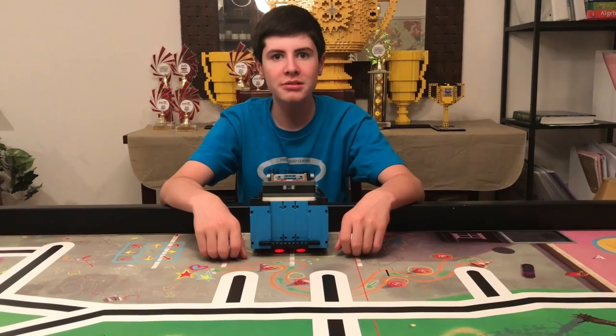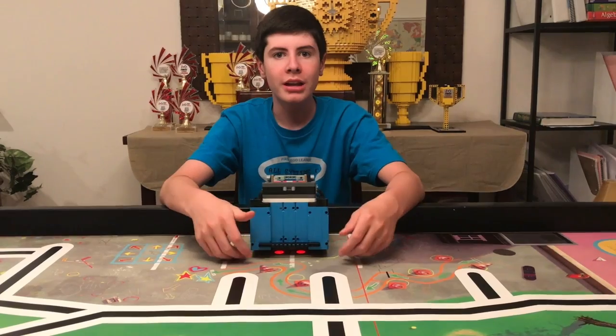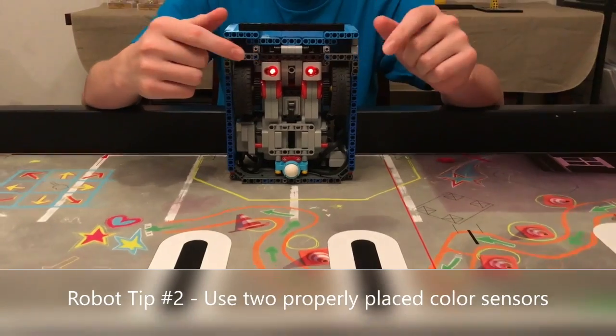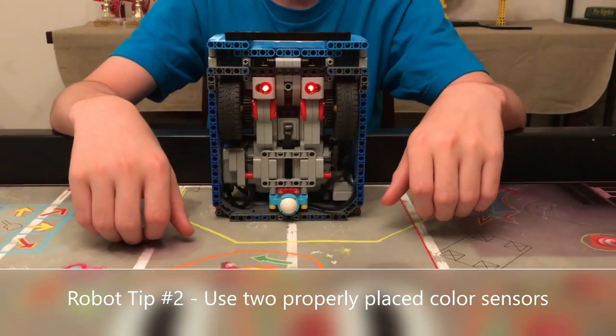Next we'll talk about color sensors. There are a lot of lines on this table, and if you plan to line follow, make sure to have two color sensors placed at the front of your robot and one to two studs off the ground for best performance.